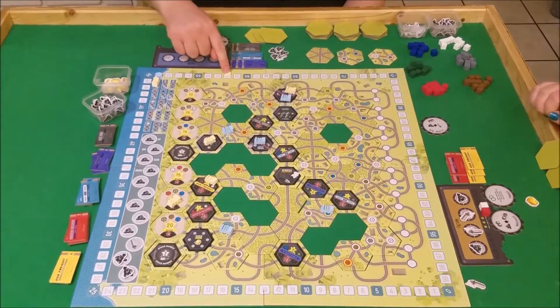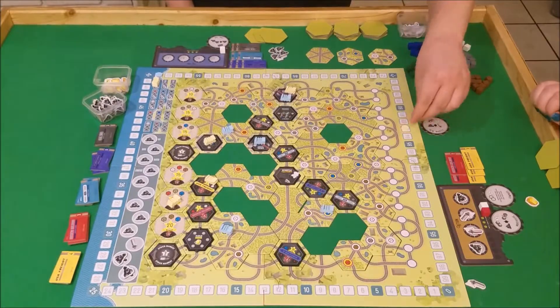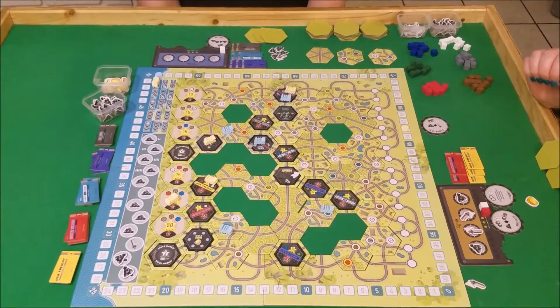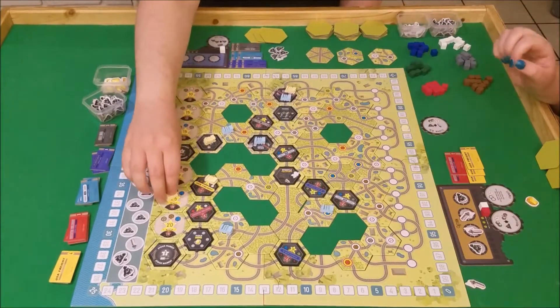58 plus 25 — so 60 plus 23 would be 83 points. Very good. Is that everything? Oh, that's my turn — but you get to then place that. Yes, you get to have a bonus. I will take the question mark whistle coal spot.